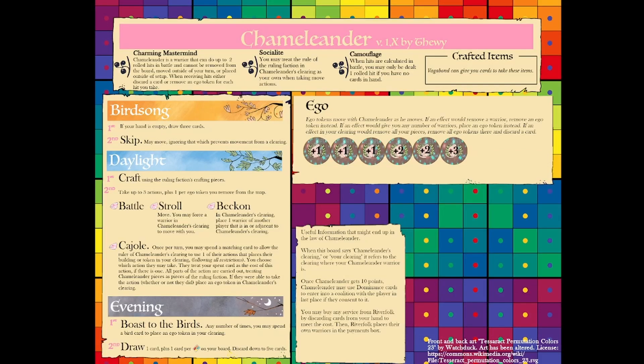Hello, everyone. This is Thewey. Today I am doing a playtest of Chameleander. This is the new version of Chameleander. He's a one warrior faction — my version of the Vagabond. It basically does not replace the Vagabond, just a different take on that kind of mechanic in a board game like Root. Chameleander goes around helping people recruit, helping factions build their buildings, and as Chameleander goes along, Chameleander's ego grows. That's how you score points with Chameleander.